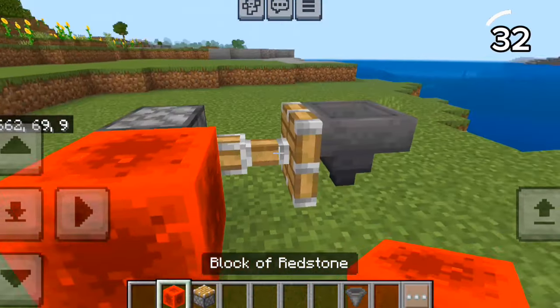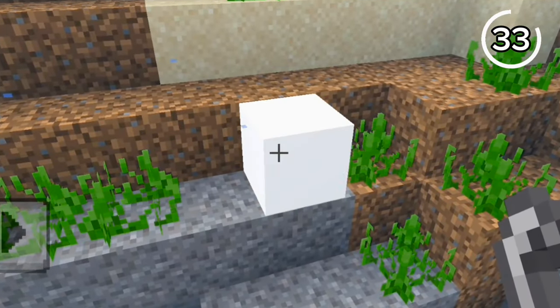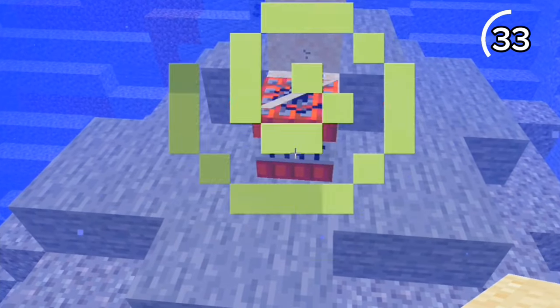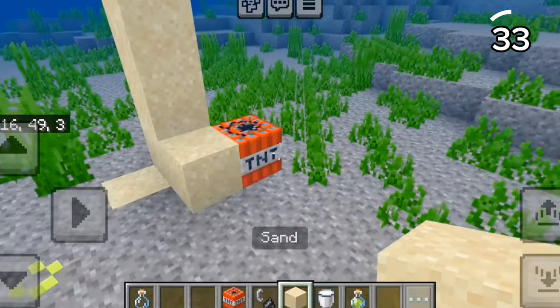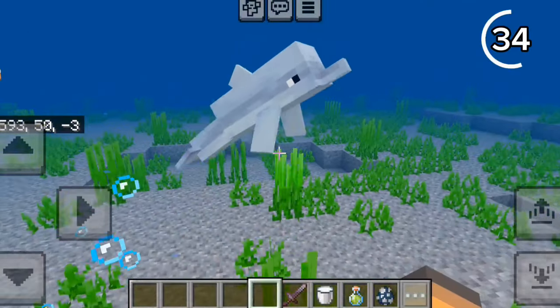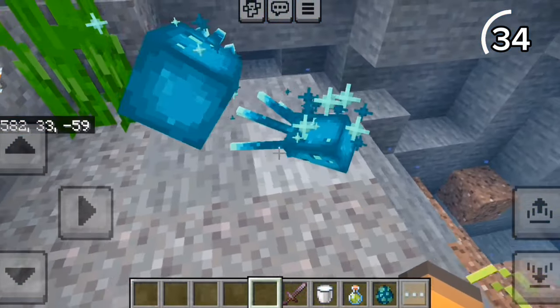We all know TNT doesn't explode underwater. But on Java, if you drop sand on top of it, it explodes — but on Bedrock, it doesn't. Java has squids, and Bedrock has baby squids? Bedrock even has baby dolphins and baby glow squids, and three different sizes of salmon.